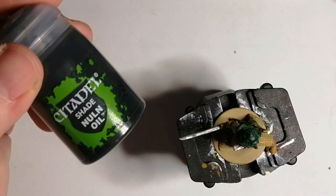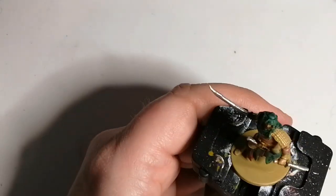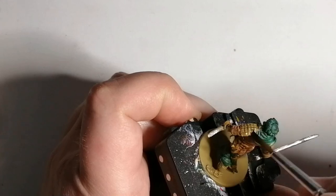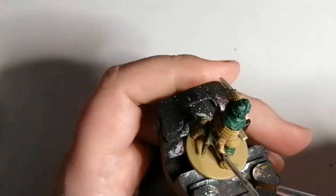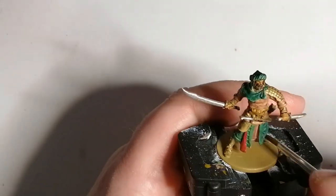Now I'm going to use some Citadel shade Nuln Oil on all the parts that I left as Desert Yellow. This is just to get into the recesses and give a little bit more depth to the miniature. Then I'm going to highlight those areas with some more Desert Yellow on top of it after.